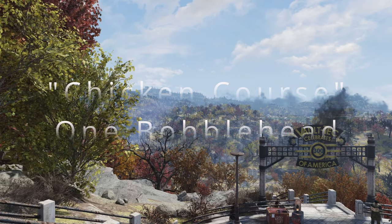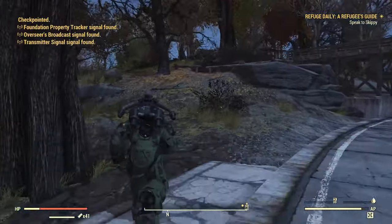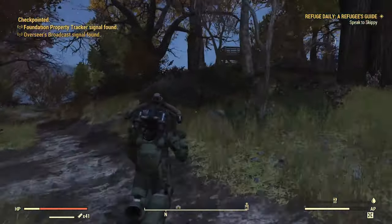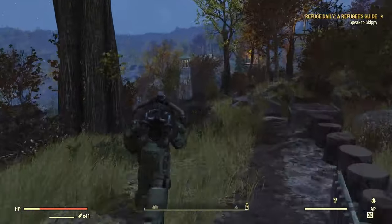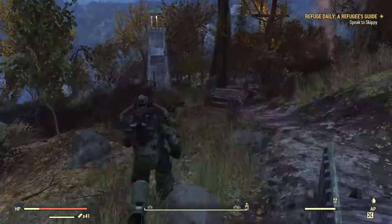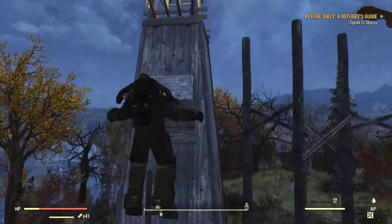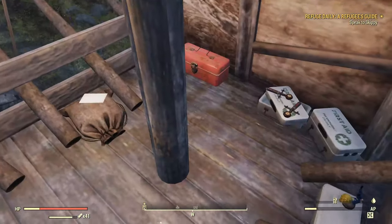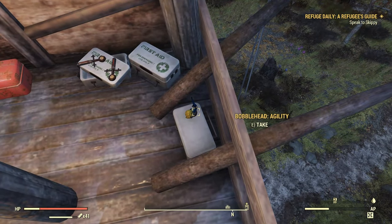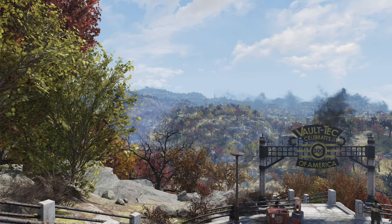Next up we have the Chicken Courts — I actually don't know the name of this place. But if you come here and you want a really fun or really annoying challenge: if you don't have Marsupial, you don't have a jetpack, you can make your way all through this course. I remember dying plenty of times. Really tough but really fun. At the end there is an Agility bobblehead — I'm not sure if it's Agility every single time, but it makes sense.